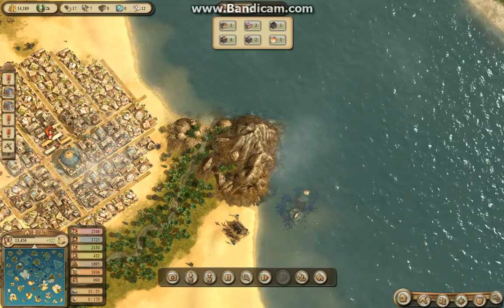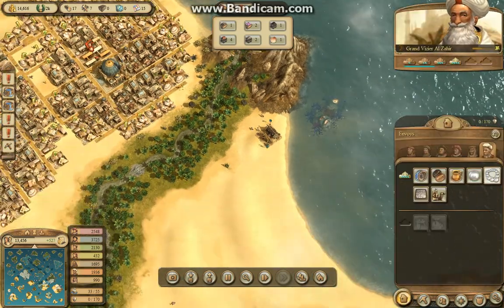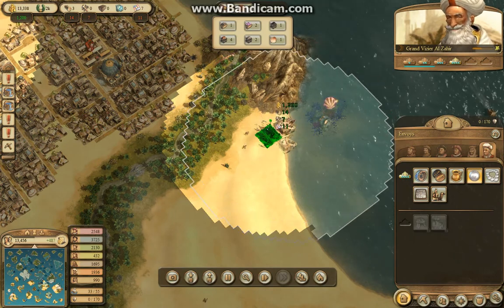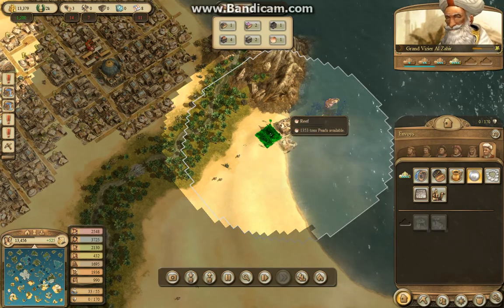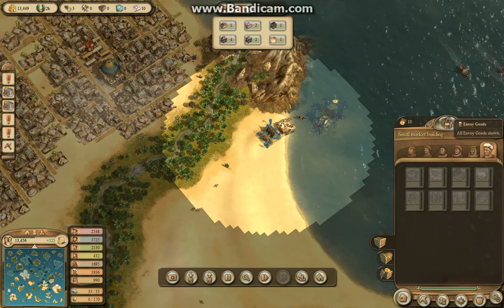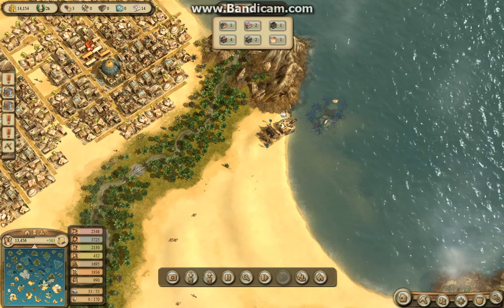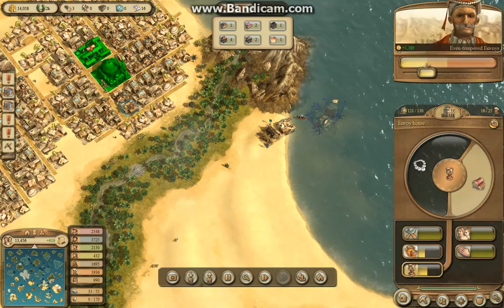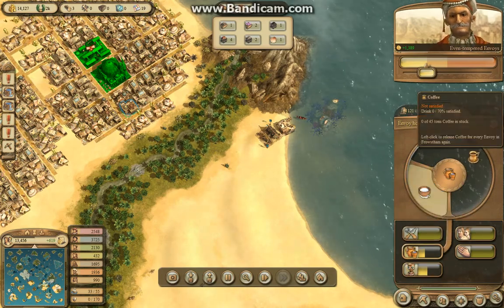And I'm back for another episode of Let's Play Dawn of Discovery. Right now we're trying to make pearls, so I'm just gonna build along this coast. You have to build like pearl fisherman hut things. Now if you see, this good will go up, but I need this good to satisfy them. And this need will be satisfied, and then I need to satisfy their need for coffee.